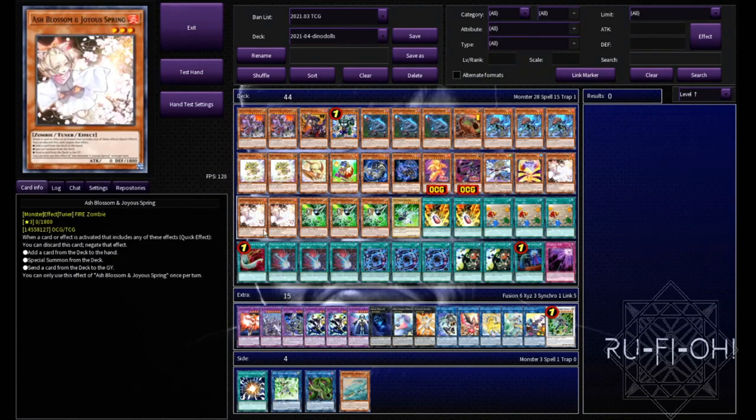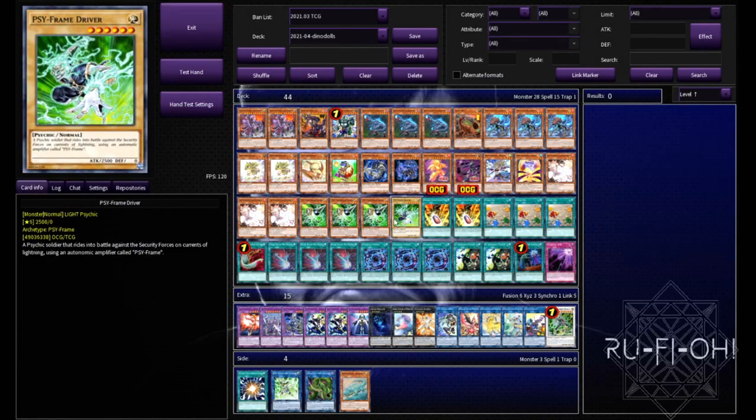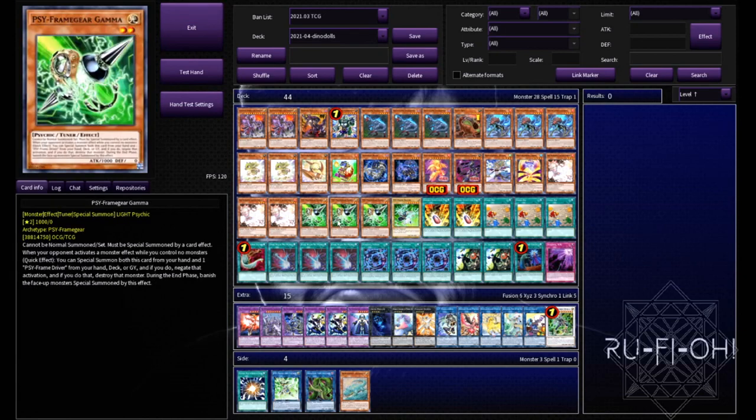And then on to our hand traps - the only ones we run in the deck. We're running triple copies of Ash Blossom and Joyous Spring, triple copies of Gamma, and of course the lonely brick itself - Mr. Garner himself, the Driver. Honestly, I think these are the two most powerful ones you could possibly include in the deck at this time, and the ones that we really have the space for. We're going second in this deck, and largely we're going to be ignorant of what our opponent does because the intention is to just Dark Ruler and no more of them, and then just splatter them.